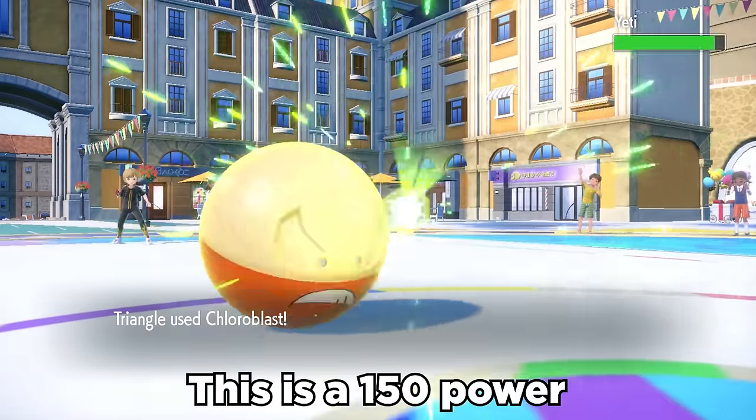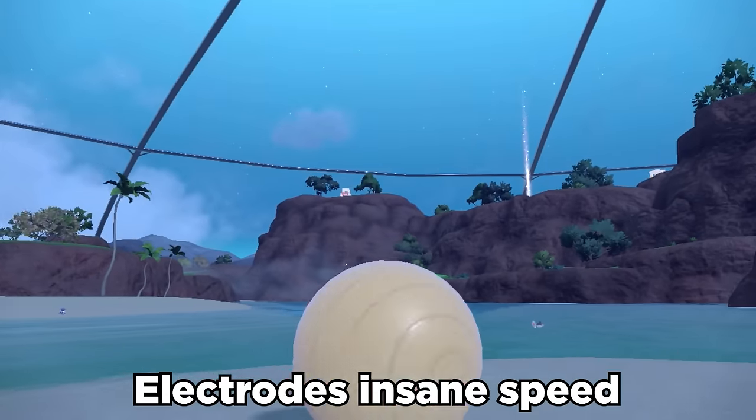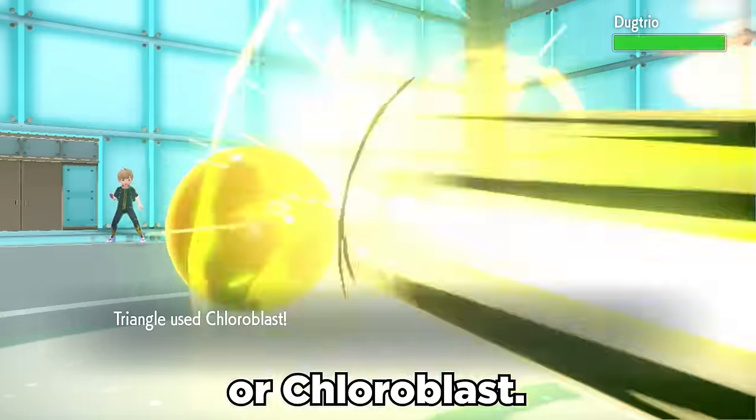Chloroblast is a 150 power grass move that costs 50% of your health to use. Overall, Electrode's insane speed allows it to be faster than almost everything, and it can pivot for momentum with Volt Switch and blast things with Leaf Storm or Chloroblast.